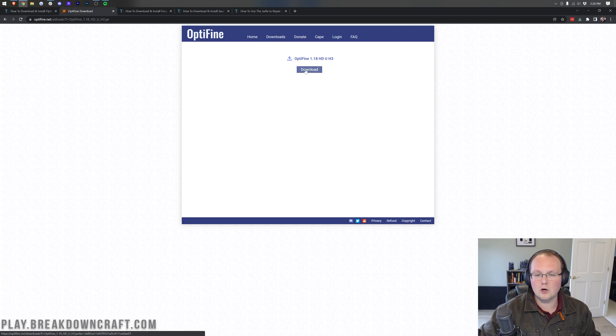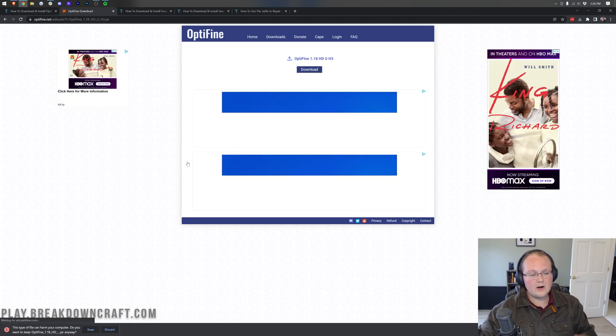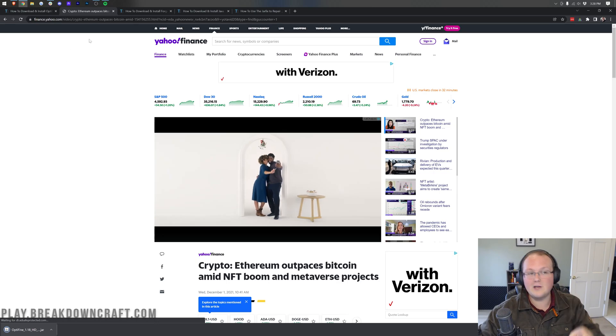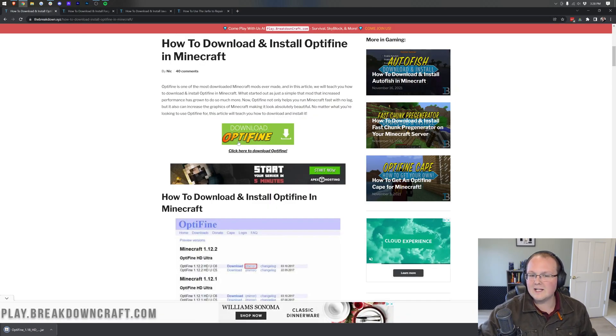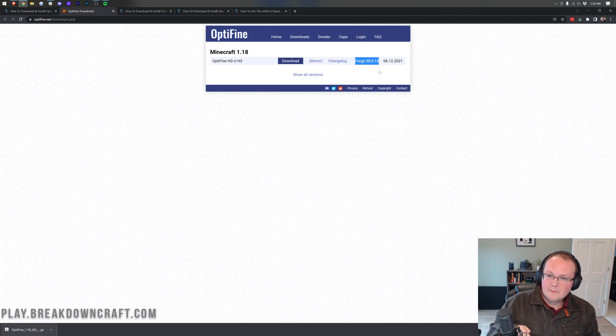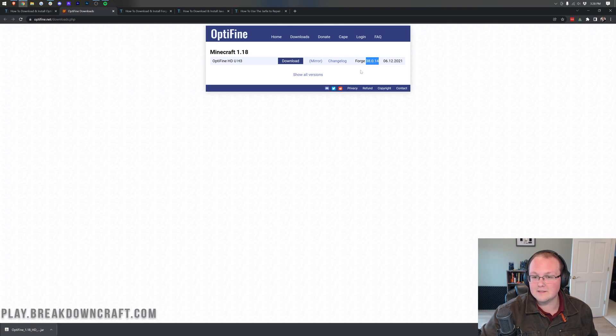Click on the purple Download button to download Optifine. Then go back to our website and click on the green Download Optifine button again, because we need to make note of the Forge version listed there — Forge 38.0.14 — which is the guaranteed compatible version of Forge for Optifine. Not every version of Forge is compatible, so if you have issues after installing, come back here and check this version.